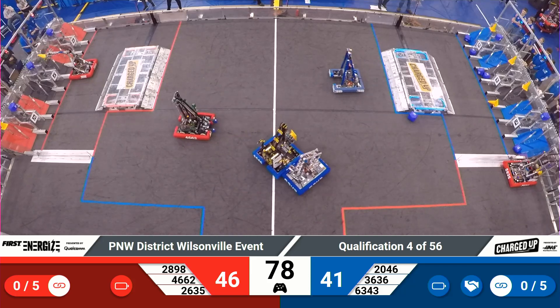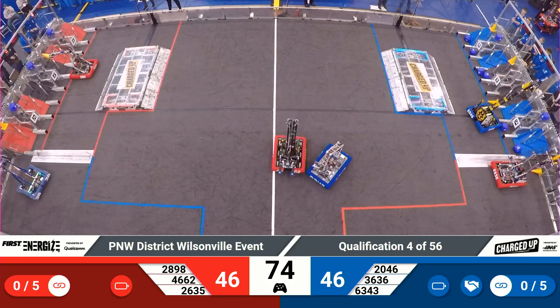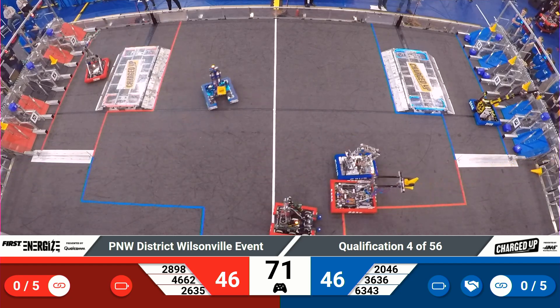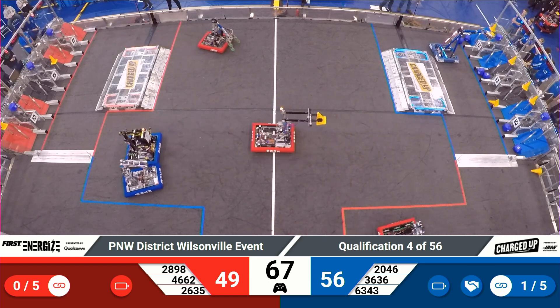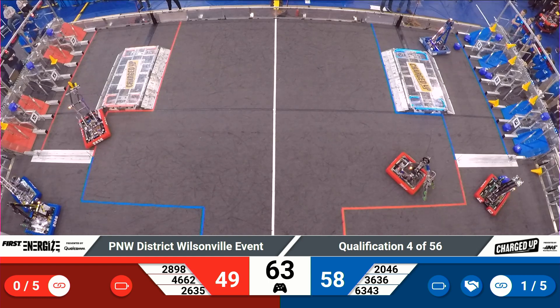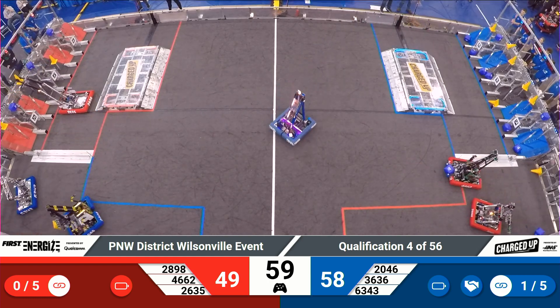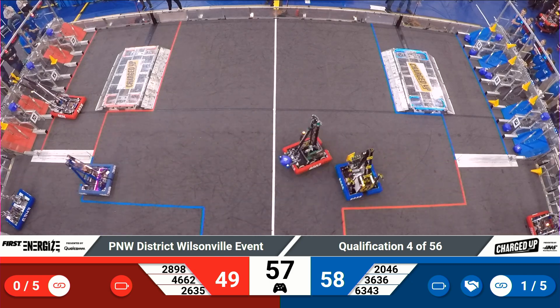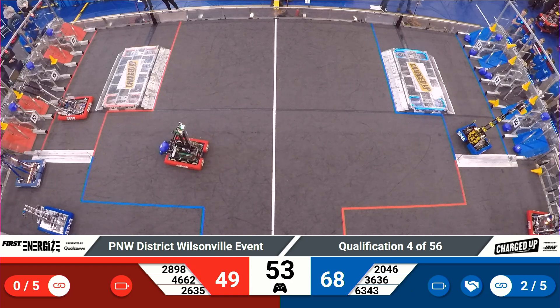All three Blue robots headed back towards their community. Generals now cycle out, just missed the barrier, and snatched quickly a cone up from the double substation. The Generals race for home. Red Alliance 26-35 — they've got a cone, they're heading back to their alliance wall. Blue with one link made and the cooperation grid filled for the sustainability bonus.